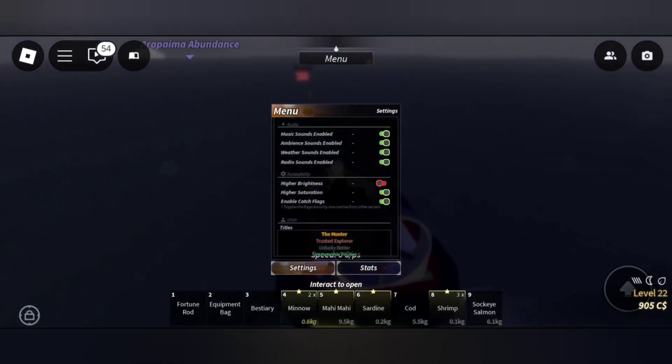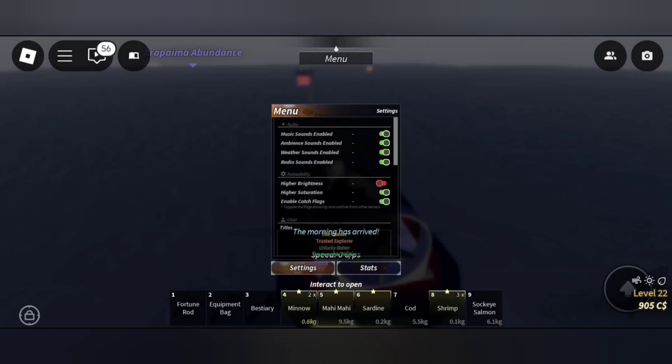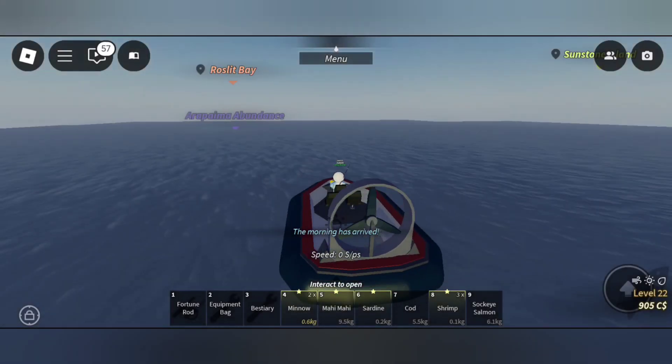You can just click on the menu and then you can see 'Enable Catch Flags'. You can just turn it on and off. If you turn it off, you won't be seeing the flags. Really cool.